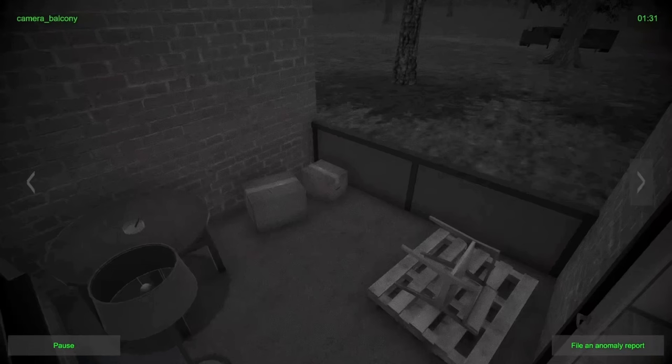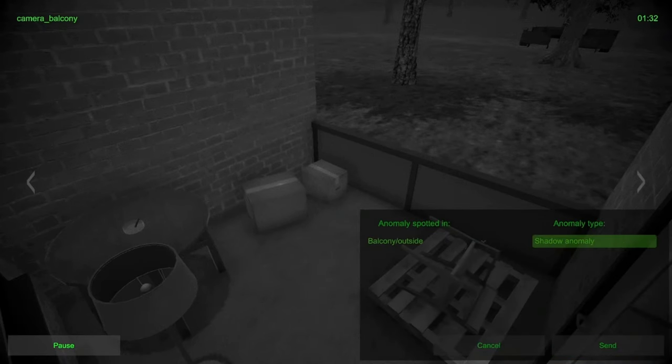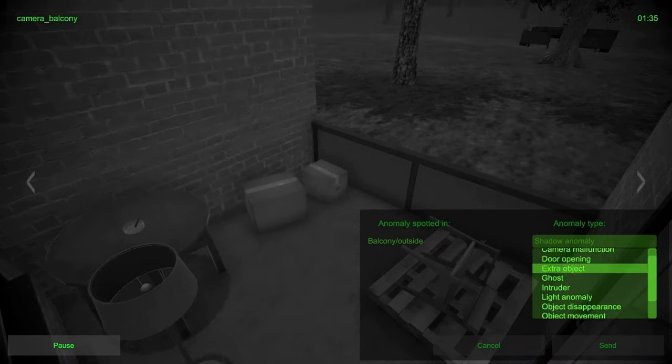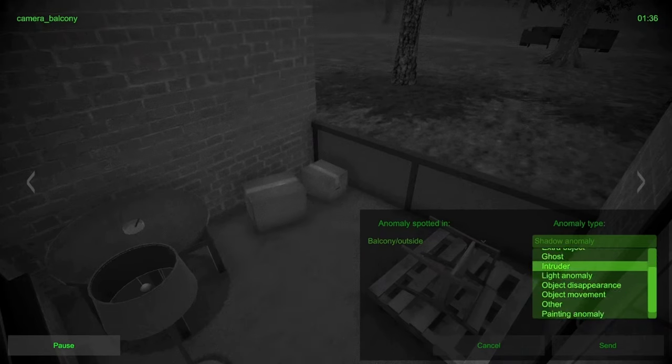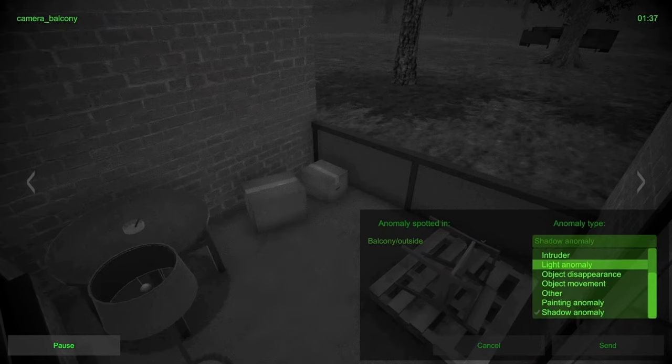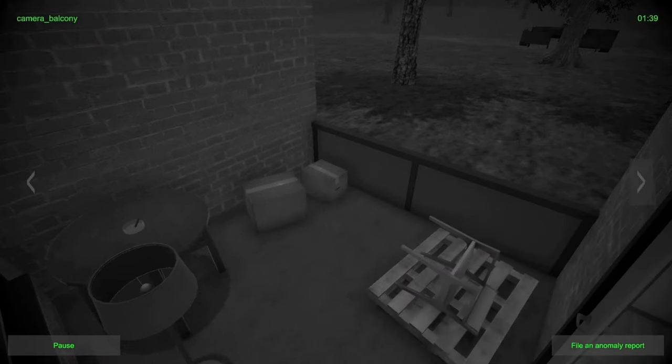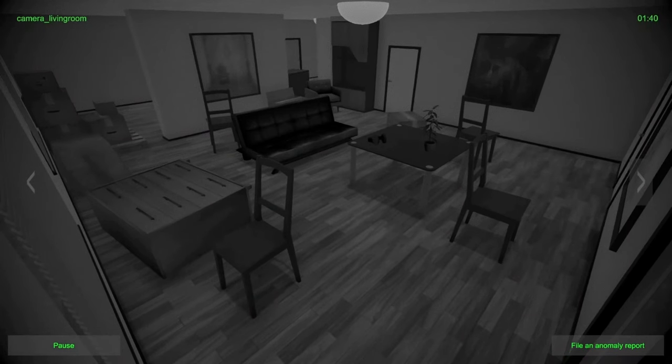Basically, all five rooms are still on here. The anomalies can vary: an abyss presence is a little hole that's slowly expanding; a camera malfunction is a room that doesn't show up in the sequence; there's the door opening, extra objects, ghosts — which are transparent — and intruders, who look like actual weird people. Light anomalies are light being cast somewhere it shouldn't, similar to the shadow anomaly. Objects can appear, disappear, or move around; paintings can change; and 'other' is anything that doesn't fit those categories.